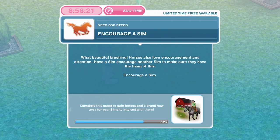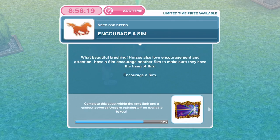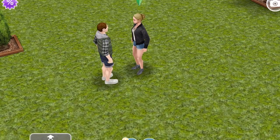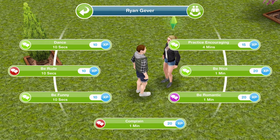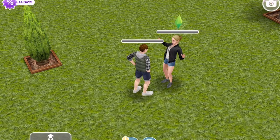That is now finished — now we need to encourage a sim. Horses also love encouragement and attention. Have a sim encourage another sim to make sure they have the hang of this. Click on another sim and practice encouraging — that's four minutes in the top right.